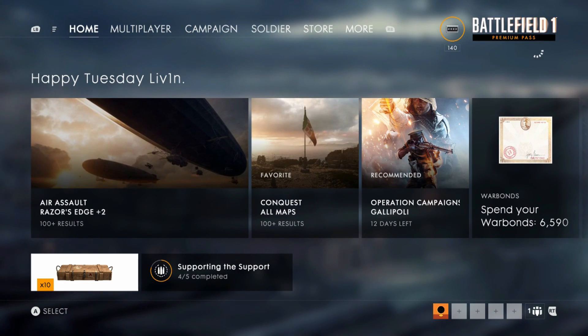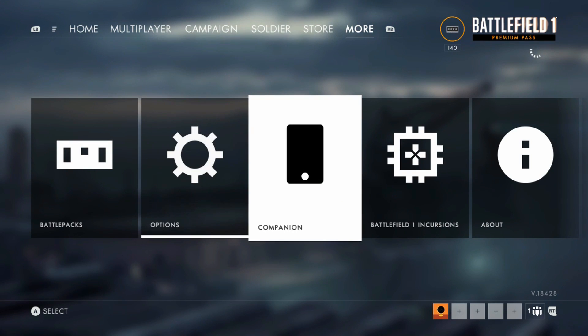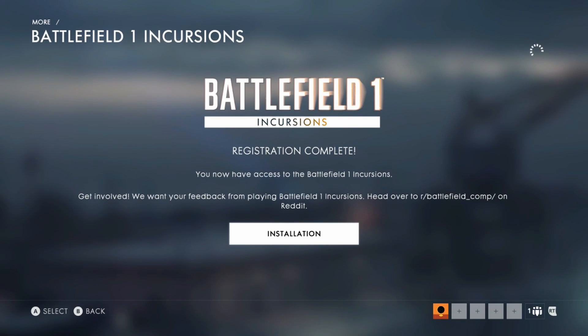I'm going to show you how to download Incursions on your Xbox or PS4, and then share some important information you'll want to know after you download this game. Go to the home screen of Battlefield 1, scroll over to your More tab, and you'll see Battlefield 1 Incursions. Click on that.